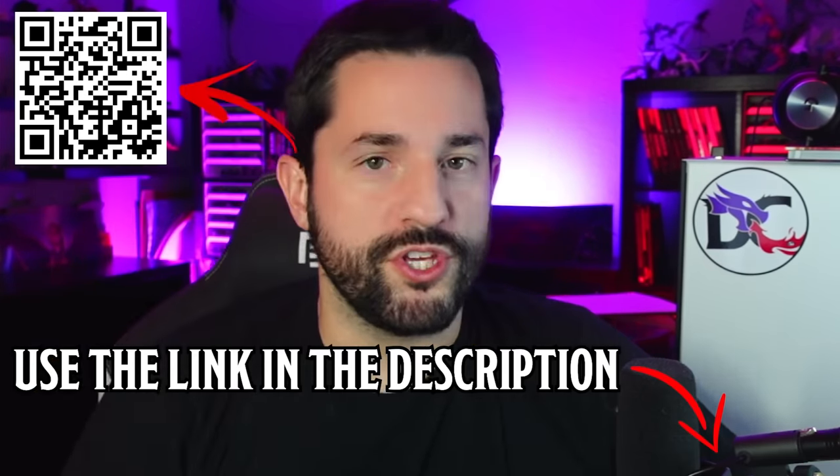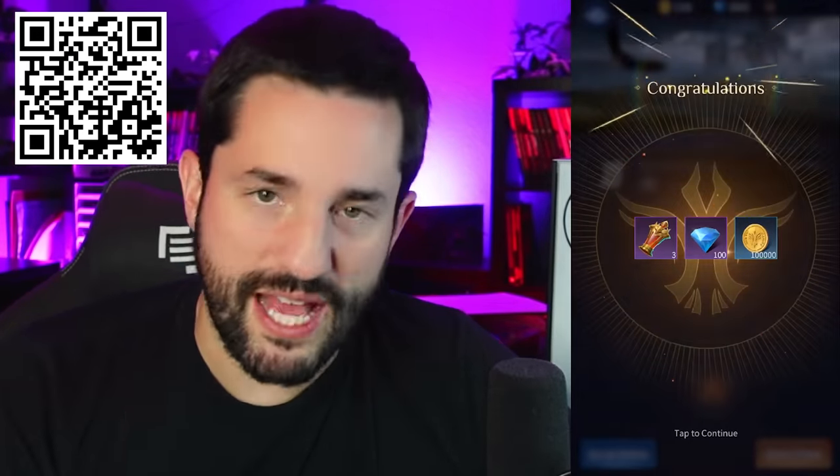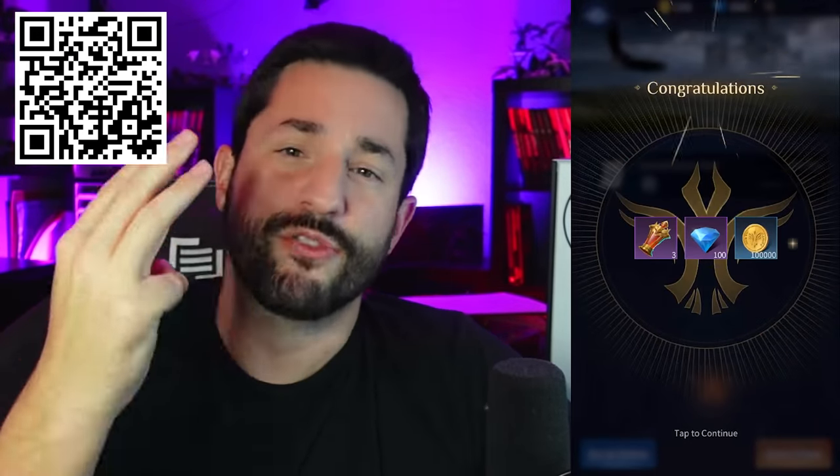Which brings me to this awesome update they just added to the game. A new season's just starting and they're adding a new clan of lycans — you can get one right now. You can get this champion for free just by playing in the Christmas event. The game's free to download, you get a free lycan just for playing, and if you use the link in my description or the QR code, you get a free starter pack worth 20 bucks — a hundred thousand gold, a hundred diamonds, and three stamina potions.